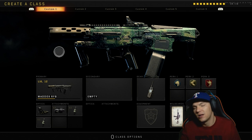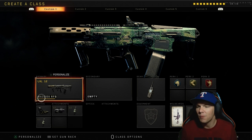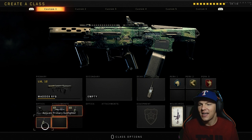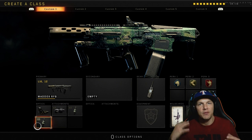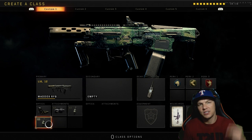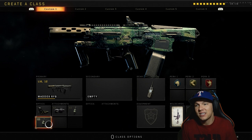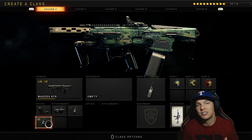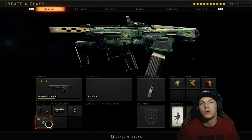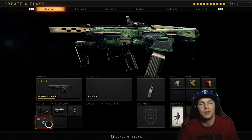The Maddox RFB is off the chain right now. I'm running the reflex sight, laser sight, Fast Mags, and Fast Mags 2. Fast Mags 2 - it's milliseconds before it comes on; you hit the reload button and it's right there. The time to kill in this game is extremely long, so it's best to have Fast Mags so you can reload quickly and get back in the gunfight when two or three people jump on you.